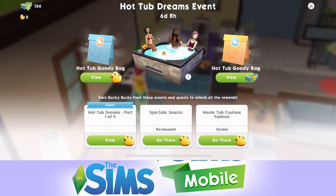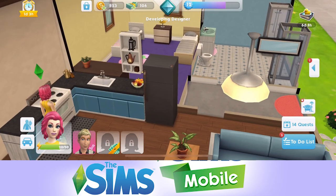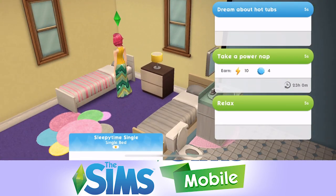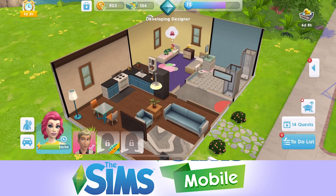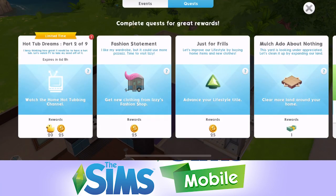Let's start off by doing the Hot Tub Dreams Part 1 of 9 quest. The first thing we need to do is dream of hot tubs, so we need to go into a bed. Click on a bed and dream about hot tubs - it's 5 seconds. If you can't see the option, maybe just scroll down. Quest completed! We can collect our first ducks there.